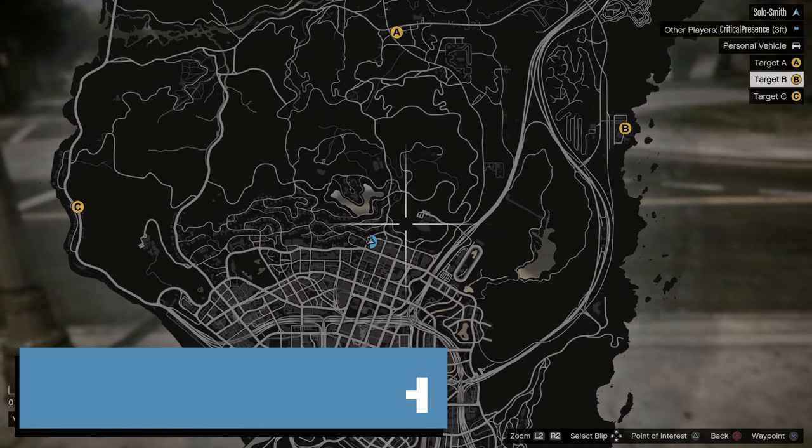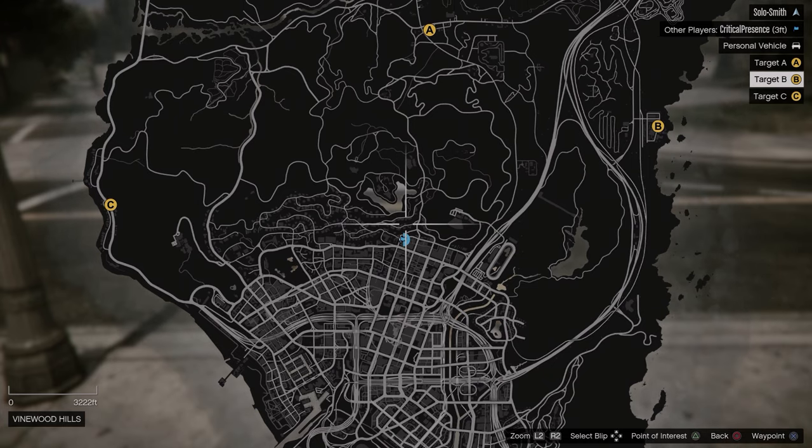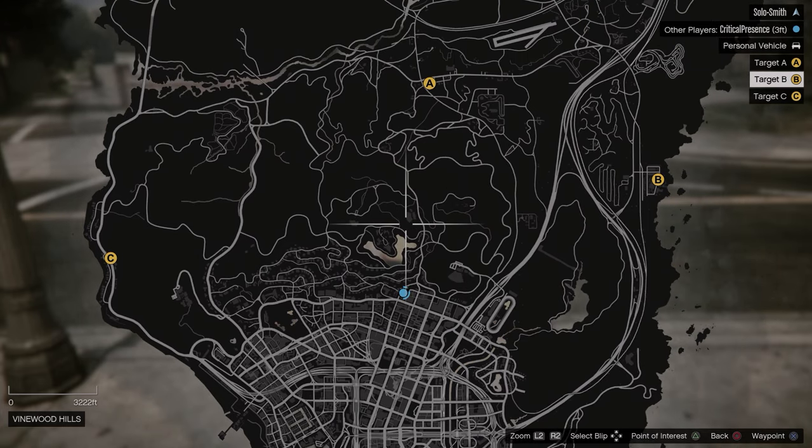Now the vehicles that you take here, you can get all three. When you take them back to the garage, you can just store them there and then once you complete the mission and make your choice, it will sell the vehicles.